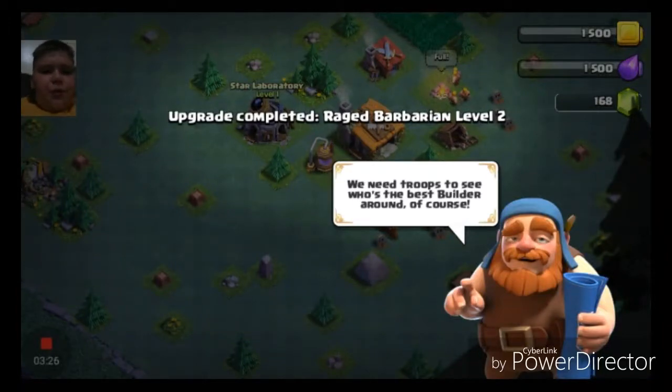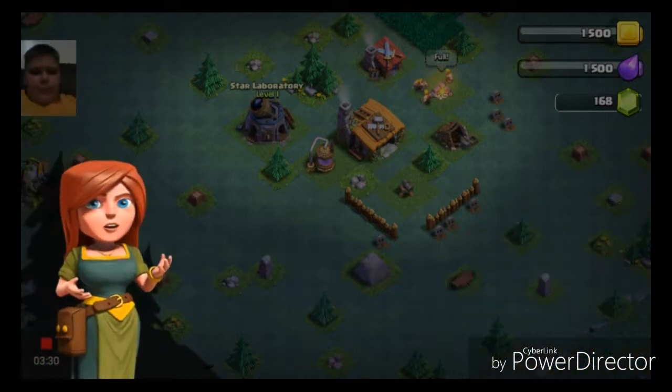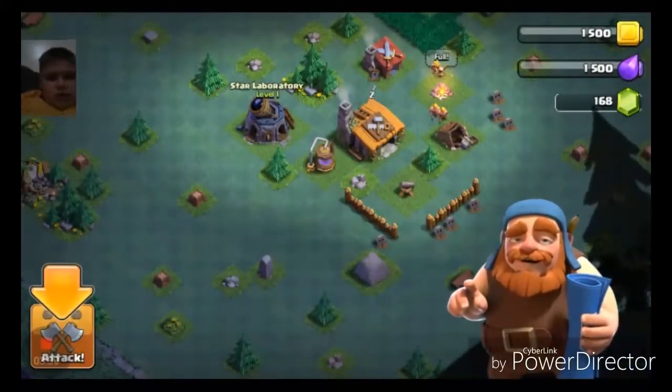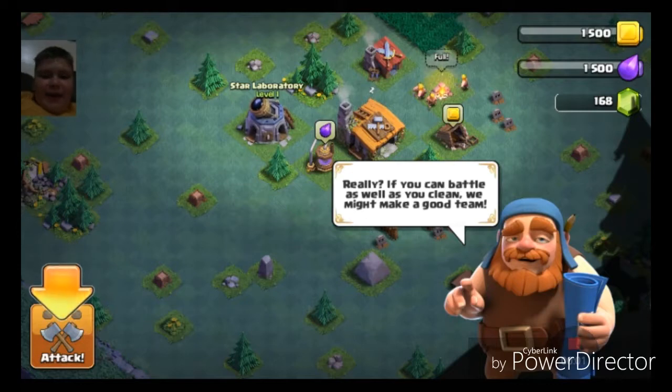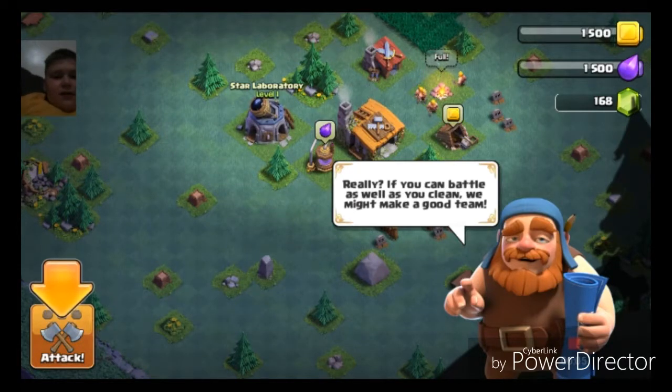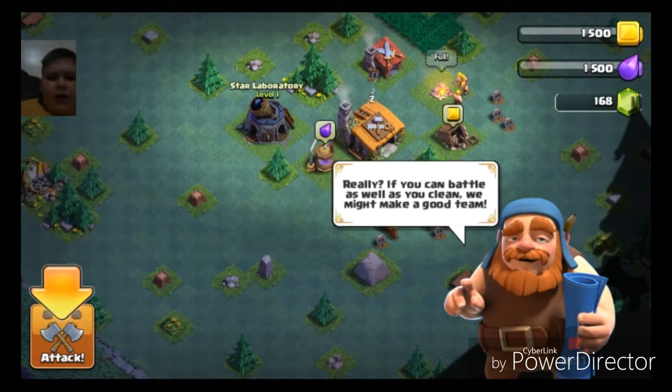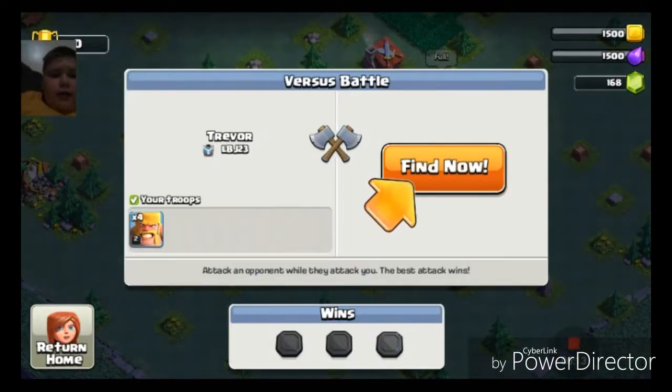We need troops to see who's the best builders around, of course — using troops. Chief, your skill might come in handy here. Sorry about that guys, my recording software is right where we're attacked. So really, if you can battle as well as you can clean, we might make a good team. Let's attack — let's find out.